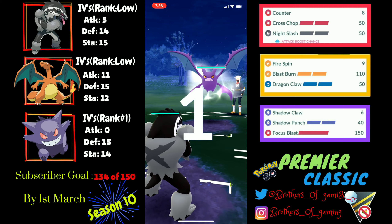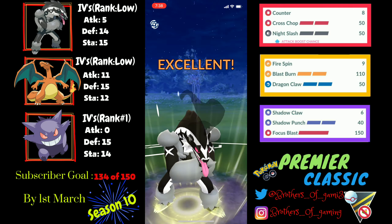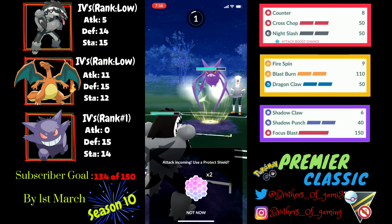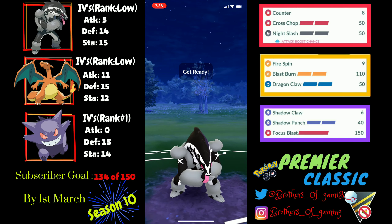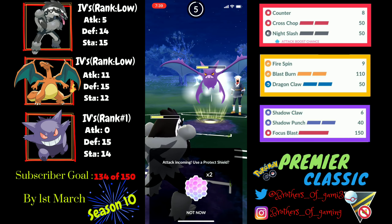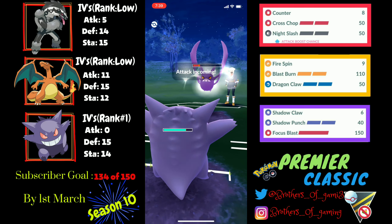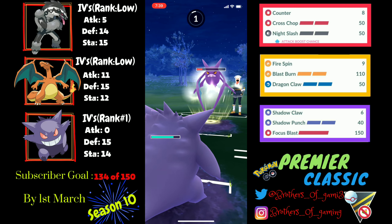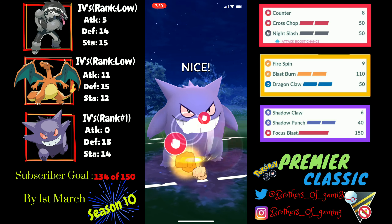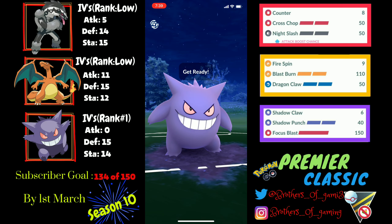Into the next matchup, I've got a Crobat lead again. I play it the same way — take two Poison Fangs on Obstagoon then swap to Gengar for the farm. After building extra energy I use a shield and anticipate Shadow Ball, but they baited me. They come back with Gallade. Since I'm loaded on Shadow Punches I throw back-to-back Shadow Punches, which baits their first shield. Then Gallade's Confusion knocks out my Gengar.